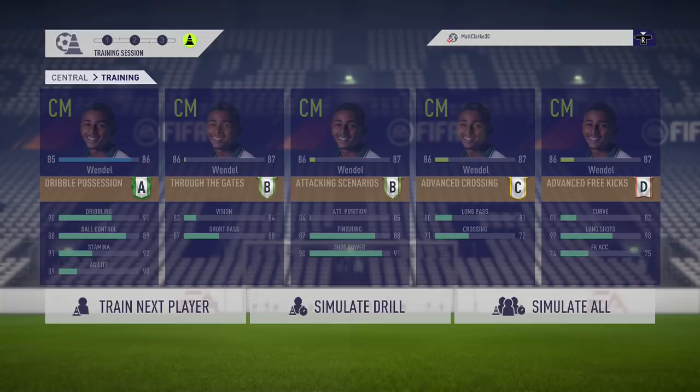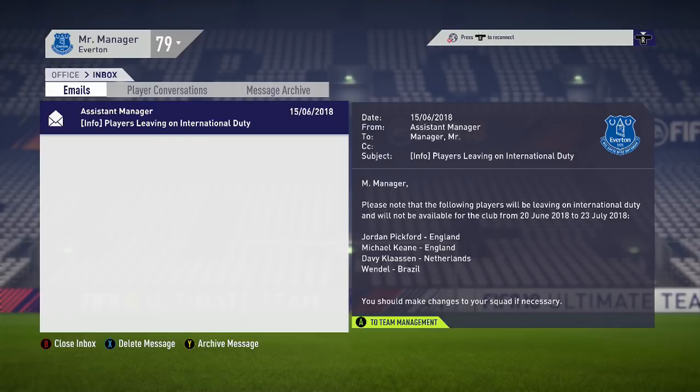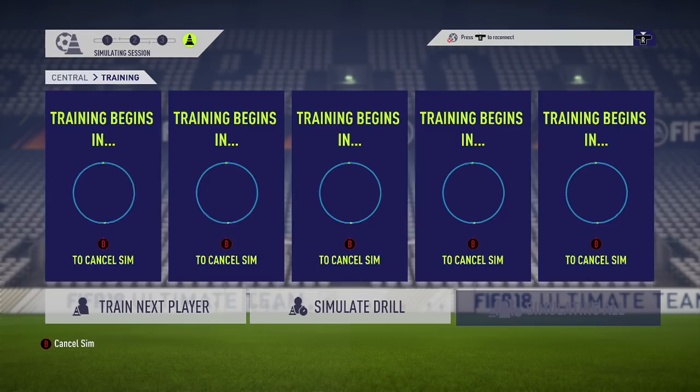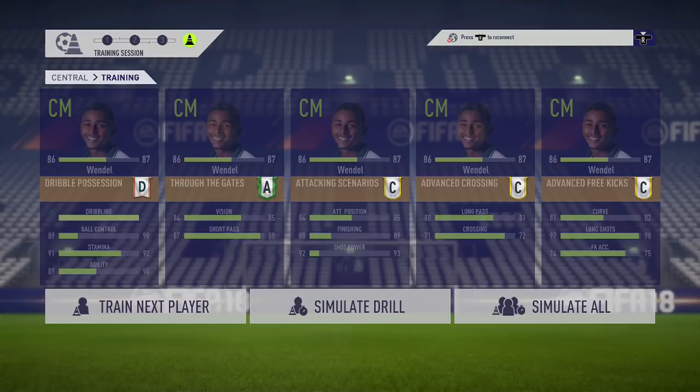Right at the end of the season, sadly Wendell got called up by Brazil for the World Cup, meaning we couldn't train him anymore. This will be his final training session of the season - you can see plus 12, up to 86, very close to that 87 potential. We were millimeters away from hitting 87 in the first season.